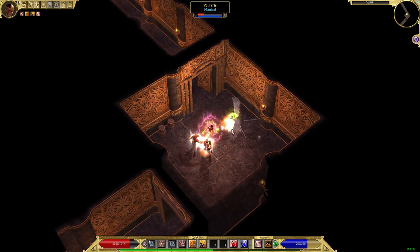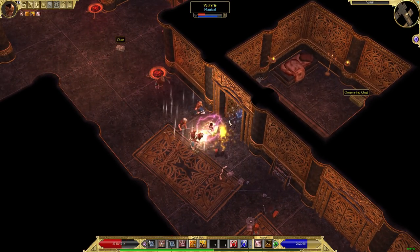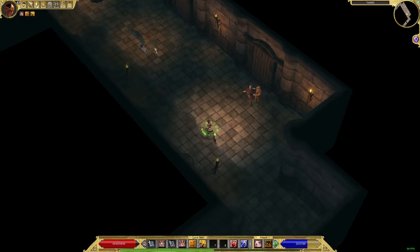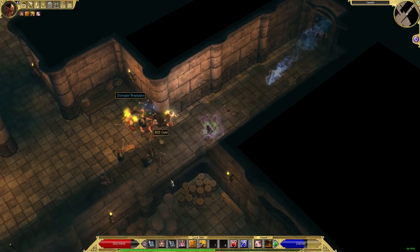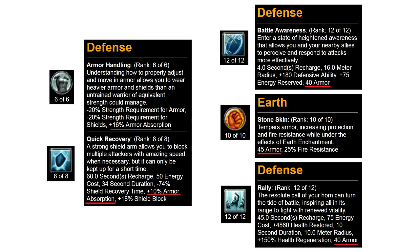Either get both high armor on all pieces plus scale your Armor Absorption, or don't worry about either in particular. If you really want to make armor work as a defensive mechanic, be a strength-based character — strength armor tends to be much, much higher than Int or Dex armor. You should also have some means of increasing base Armor Absorption, which comes most commonly through Defense Mastery. The most ideal class for armor would be a combination of Defense Mastery and Earth Mastery, since Defense has Rally and Battle Awareness granting flat armor, and Earth also grants flat armor.